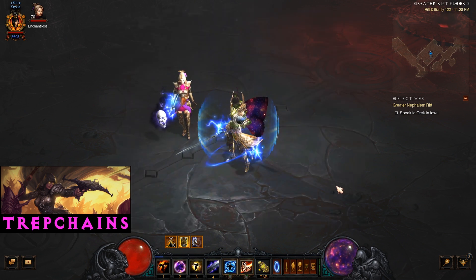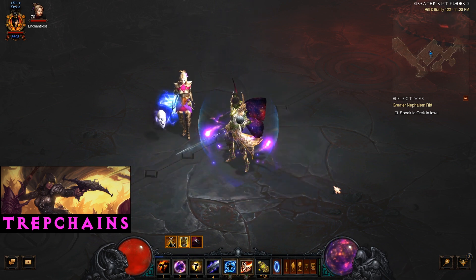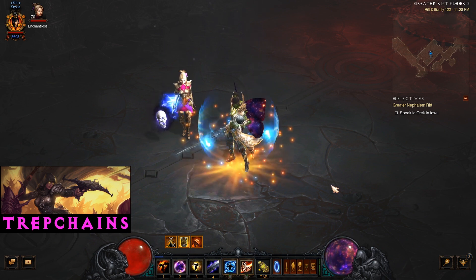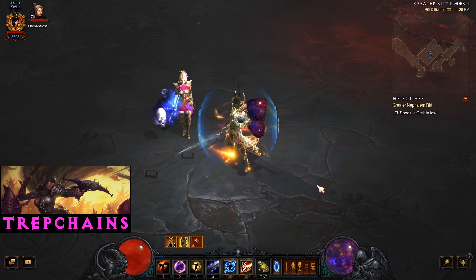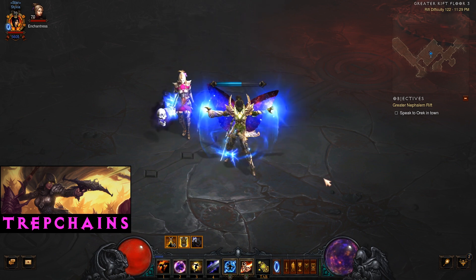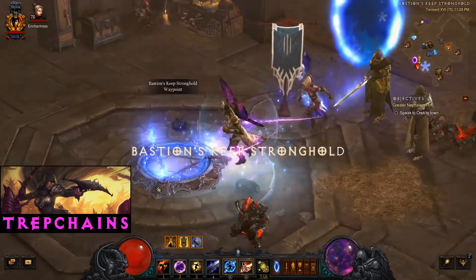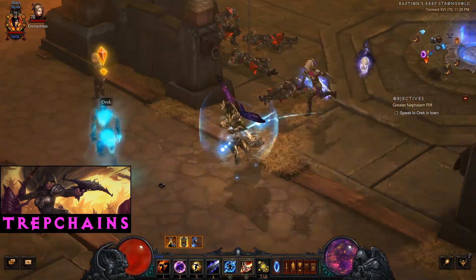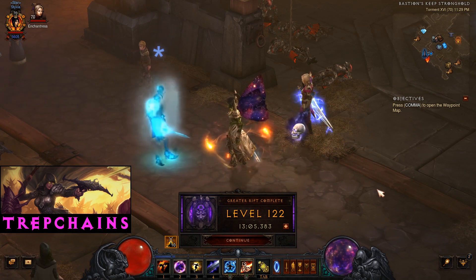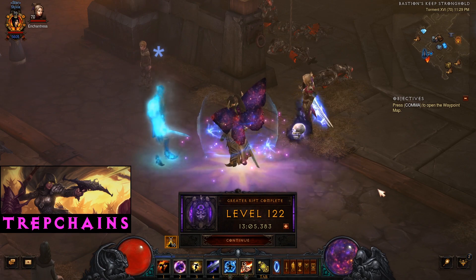That's the build. I'd say it's performing pretty well — 3000 Paragon, Greater Rift 122 without too much hassle. This could definitely push higher with some map fishing. It could probably do a 125 with some fishing. I think that's reasonable. Legacy of Dreams Hydra Wizard, Greater Rift 122 down with 3000 Paragon. Thank you very much for watching, and GG.